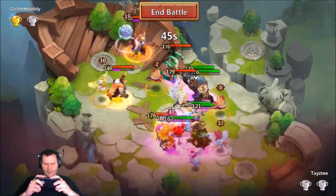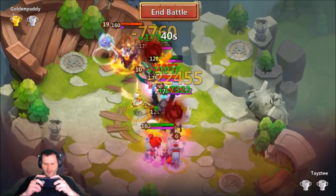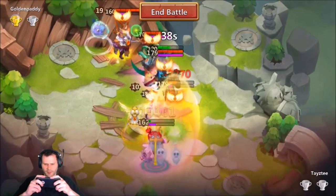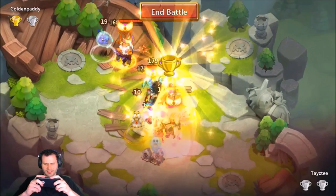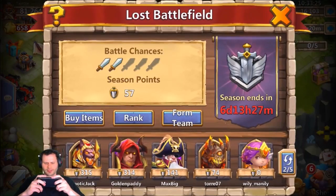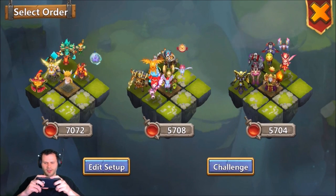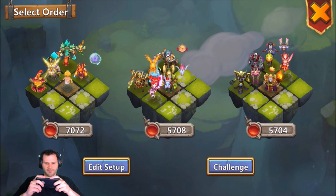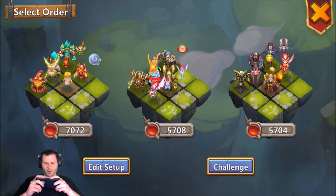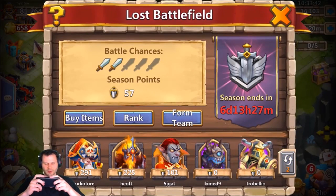He's got an evolved Thunder God and an evolved Druid in the back, and an Aries that just procked on him. But he has a Michael in his lineup that's just absolutely running through me. Should I fight that guy again? I feel like we could take the first team with the far-right Vlad team, but then we get smoked by the second team. Let's just skip this guy — his team's too good.